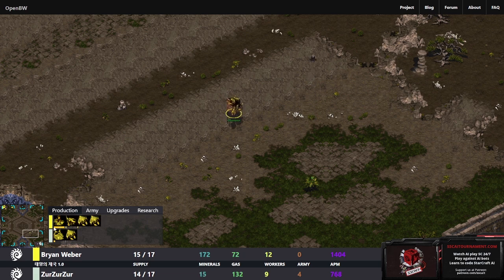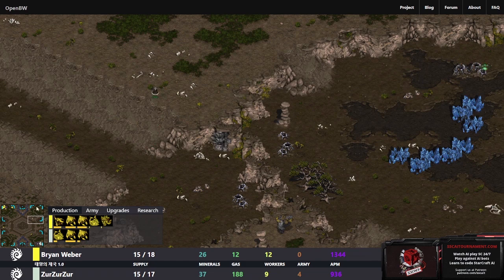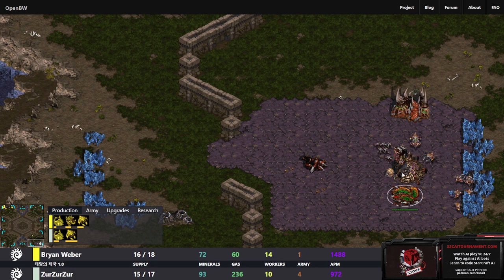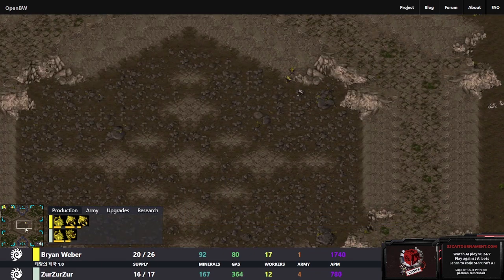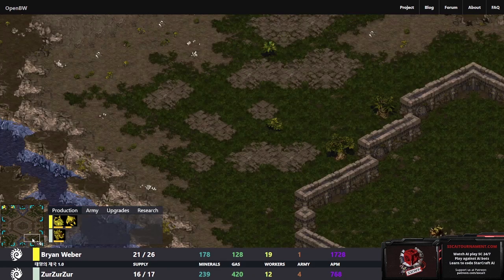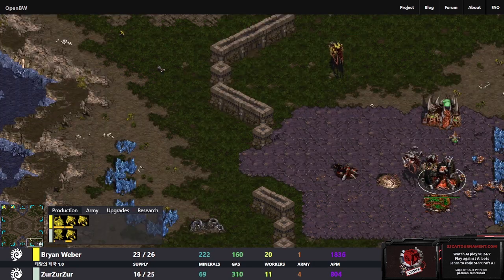Overlord for BrianWeber coming across the map; overlord for ZerZerZer over on the left. The zergling is going to check the top right - nothing - and then go ahead and check the top left. Lair is being started. The zergling gets chased away and denied from finding the top left spot, but by process of elimination it should be able to piece together that top left is where BrianWeber is.